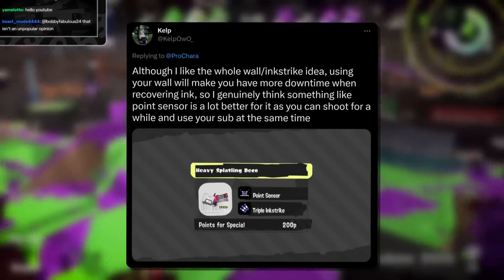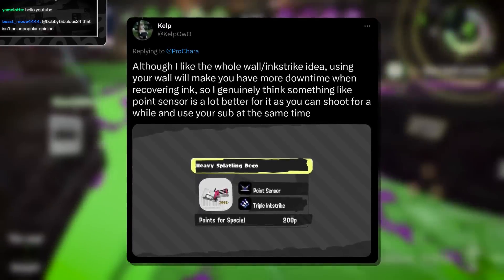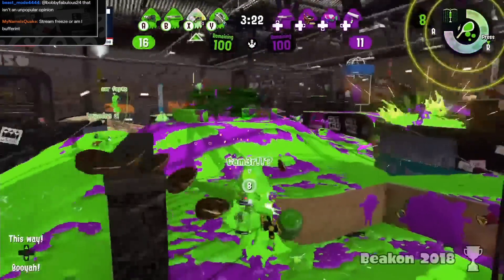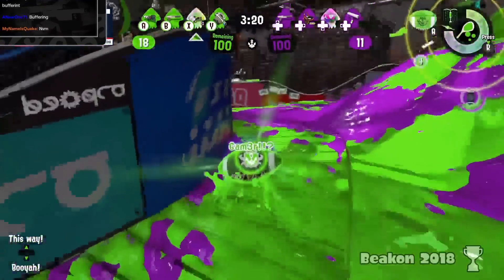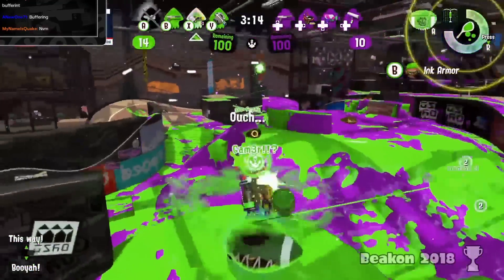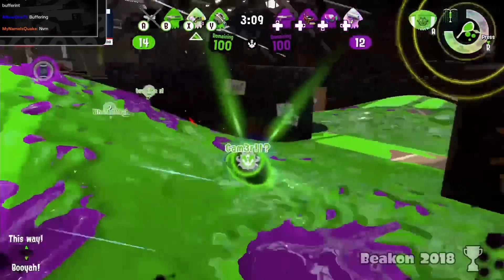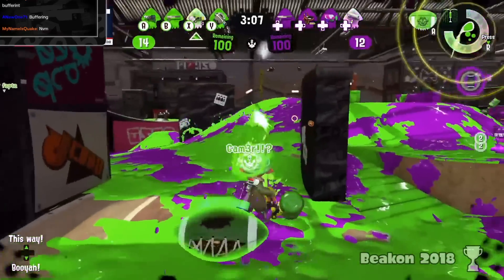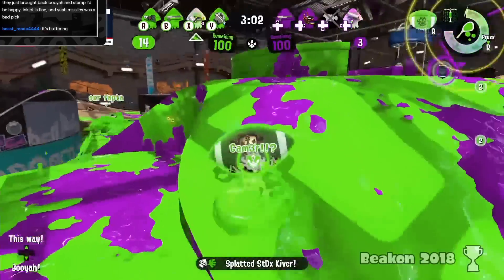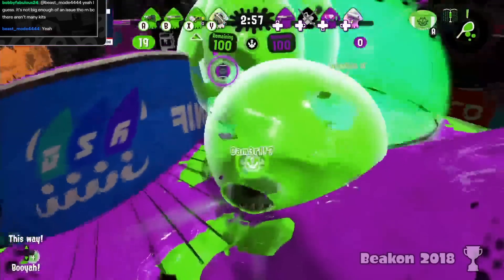Kelp says although they like the wall and tri-strike idea, using the wall means more downtime recovering ink, so sensor might be better. I can see that — sensor is a cheap throwaway sub Heavy can use — but the wall allows you to have a charge in a spot you normally can't, which is really valuable. Splatlings aren't that sub-dependent; it's mostly about the special. Tri-strike is totally good here, and this would do what I want from Heavy: a kit that's better against longer-range options since its current kit handles short range very well.